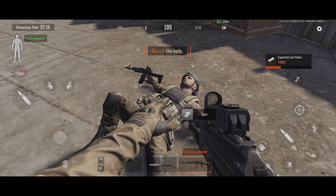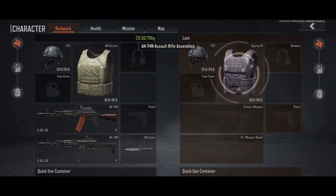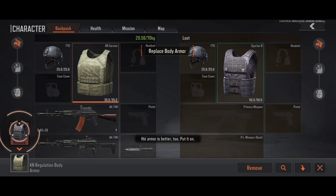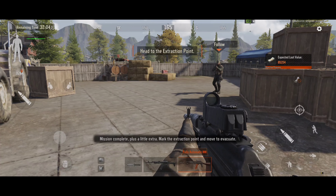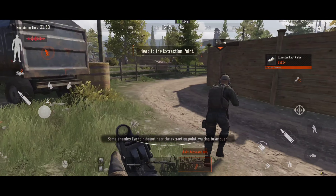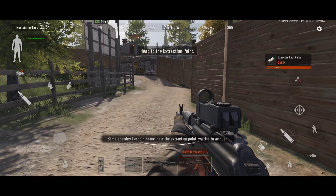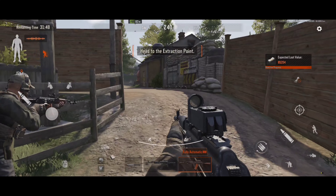When the time is right, take him out. It's a dog-eat-dog world out here. Let's take anything you can use off him. You got lucky — his armor is better too. Put it on. Mission complete. Plus a little extra. Mark the extraction point and move to evacuate.